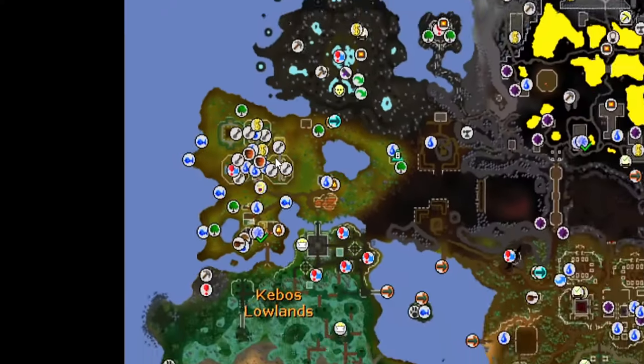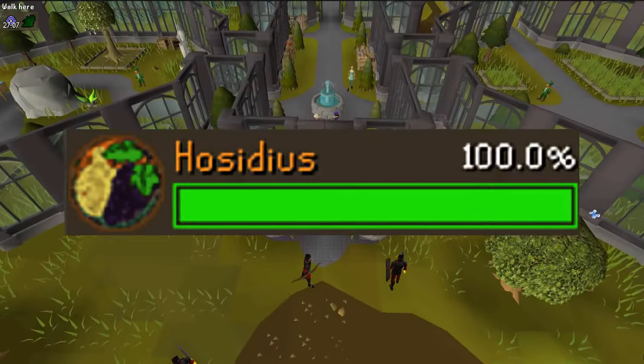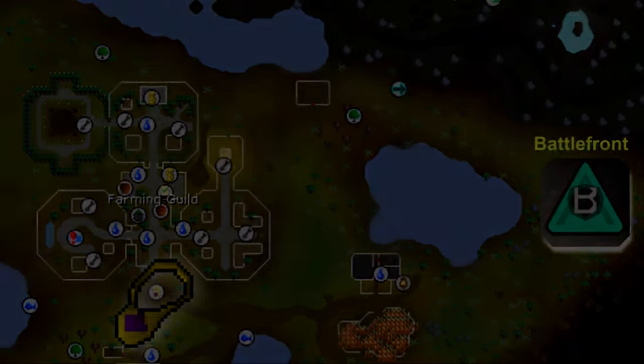When you receive your Hespori seed you can plant it at the farming guild located in the west of Zeah. To access the farming guild you'll need a minimum of 60% Hosidius favor. You can get there by teleporting with the skills necklace or with the battlefront teleport from the Arceus spellbook.